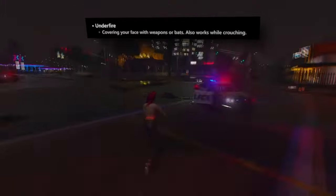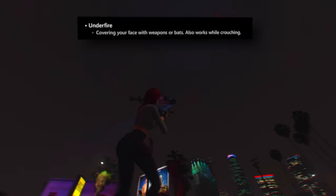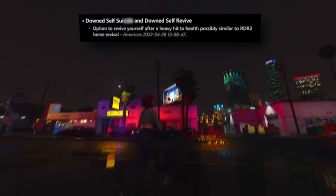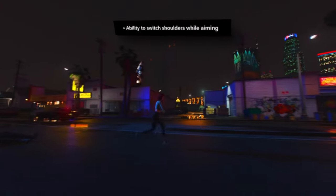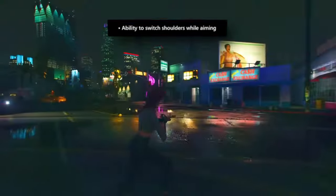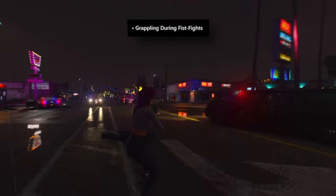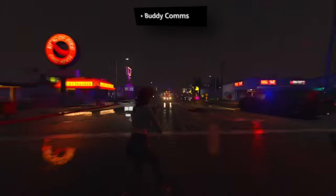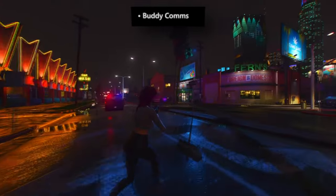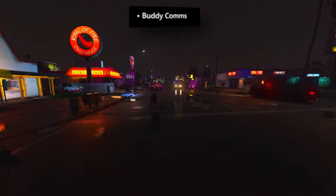During intense firefights, a novel underfire animation engages, wherein the player character instinctively shields their face from incoming projectiles, providing a more immersive combat experience. In the aftermath of enduring a severe blow, players are granted the opportunity to enact self-revival. When aiming down sights, the option to seamlessly switch shoulders grants a tactical advantage, facilitating improved positioning and target acquisition. Hand-to-hand combat now includes the ability to execute grabs, diversifying melee combat mechanics. A noteworthy addition is the buddy comms and buddy ping system, which will likely facilitate coordinated actions between the two main characters, Jason and Lucia.